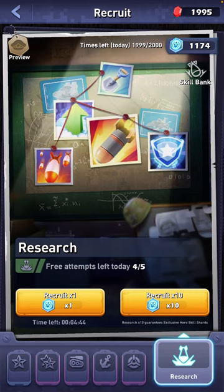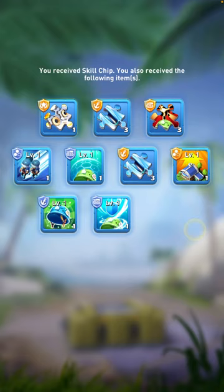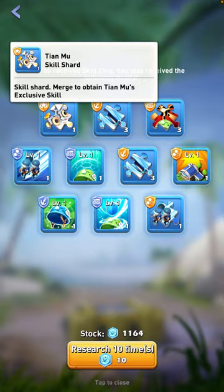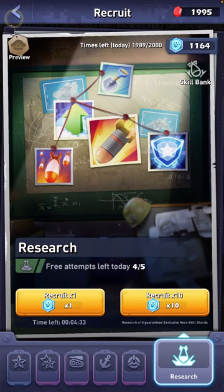Researching times 10 guarantees an exclusive hero skill shard. I'll research 10 here — and the exclusive hero skill shard I got was Tian Mu. So there you go, that's the end of the video. I'll catch you in the next one — peace.